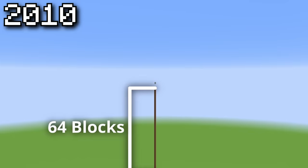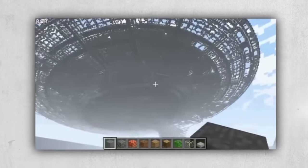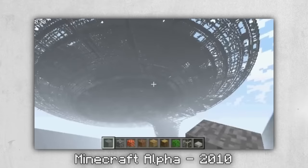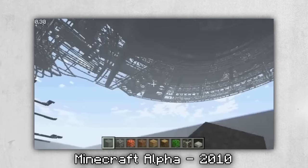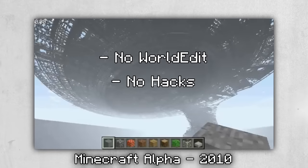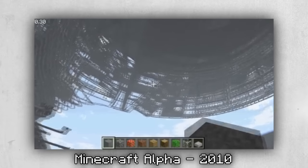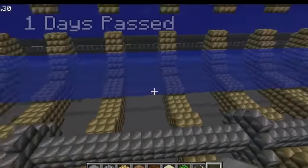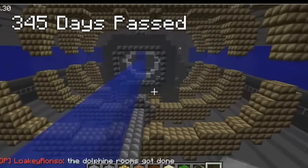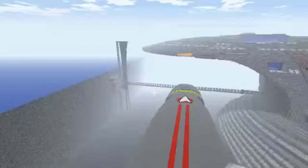The biggest addition of them all would be in 2010, when the height limit was doubled from 64 to 128, which would lead to a player named Halkun making the craziest mega build the game had seen yet. This is a one-to-one scale model of the Starship Enterprise from Star Trek, built up of thousands of blocks all placed precisely by hand by one player — no world edits, no hacks, all grind. Halkun would continue working on this project over the next few months, finally achieving his goal and making history in the world of building.